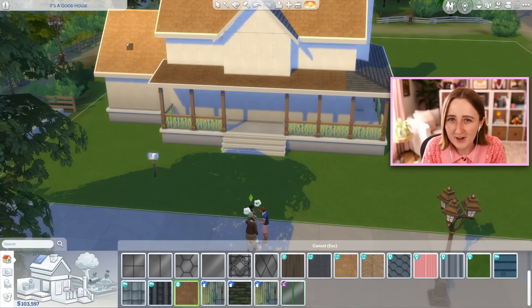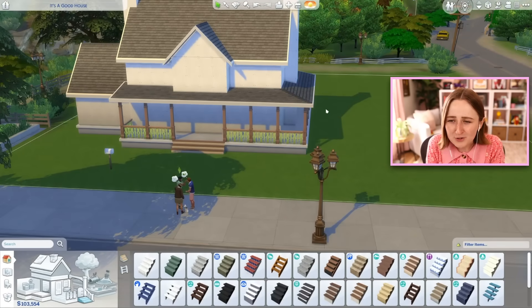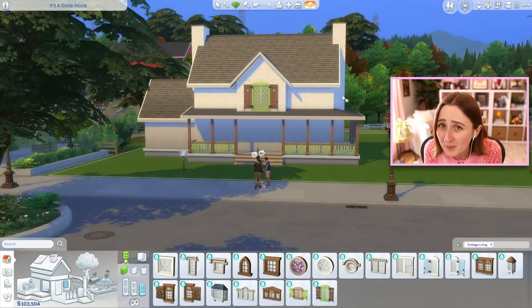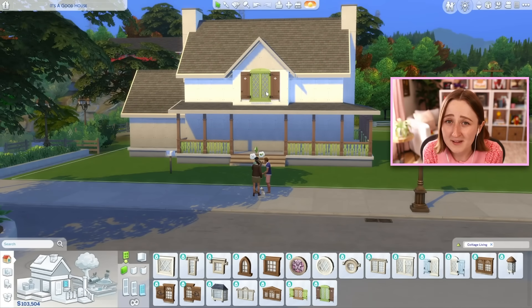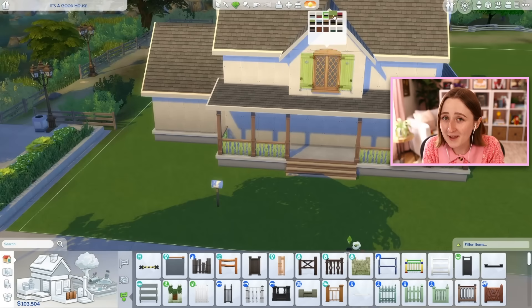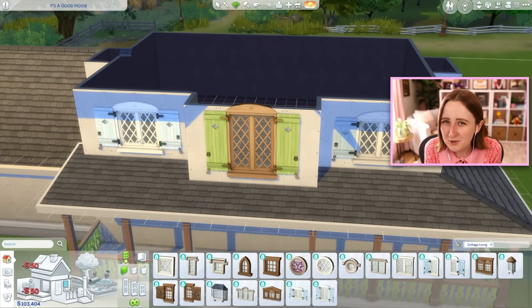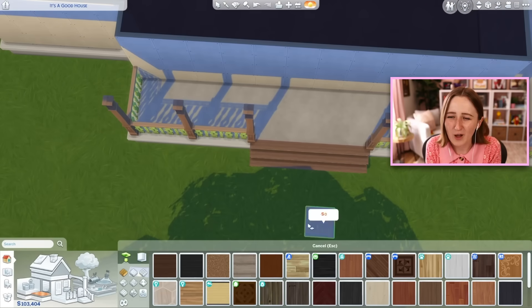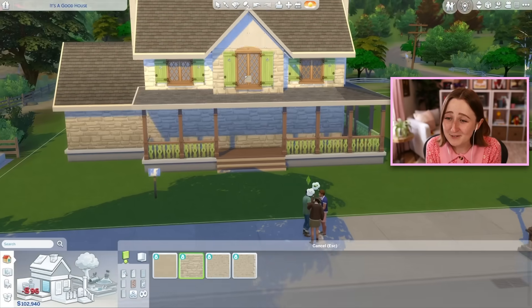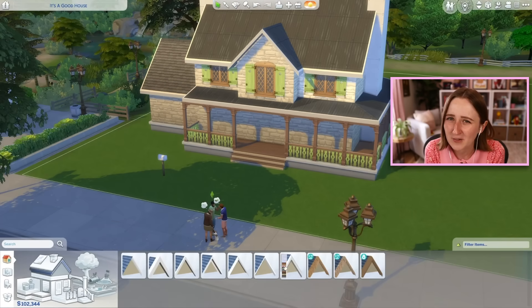I tried to lay out this lot in a way that would be very useful if you were actually playing with the farm stuff. I scooted the house way to the front corner of the lot, and then in the rest of the areas we have a big farmland with places for plants, there's a big area for cows and chickens, and there's also a pond with a floating building kind of on top of it that I turned into a guest house. I was sort of picturing that maybe Grandma lives in there.